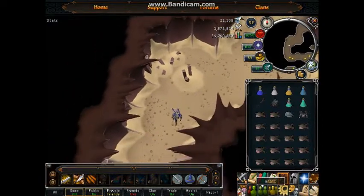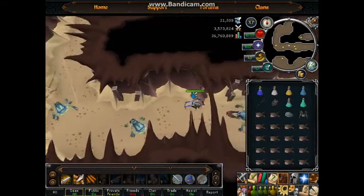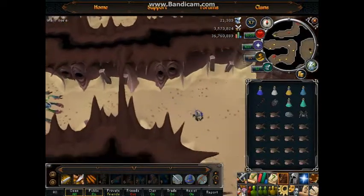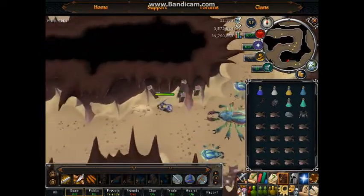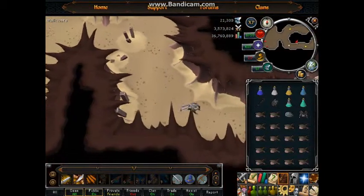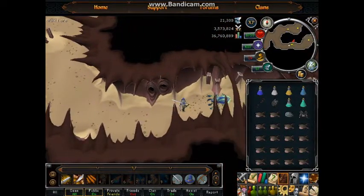I'm not sure exactly what stats you're supposed to have, but I have 81 Attack, 81 Defence, 81 Hitpoints, and 82 Strength, and I can take her down fairly easily — but not easily enough to do more than one kill per inventory. I don't recommend this for lower levels because it's really hard.